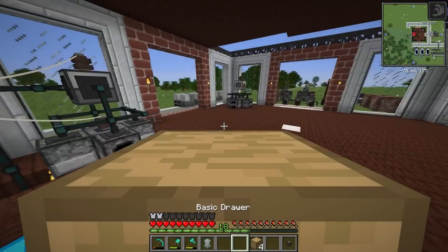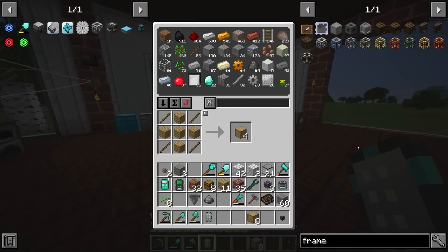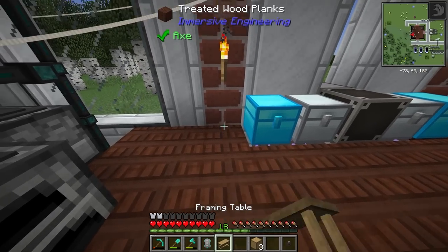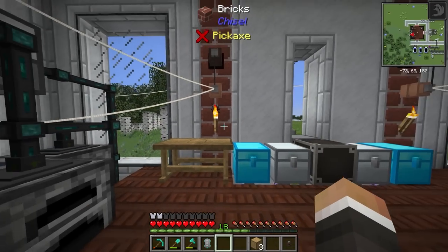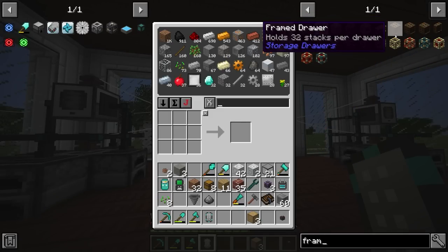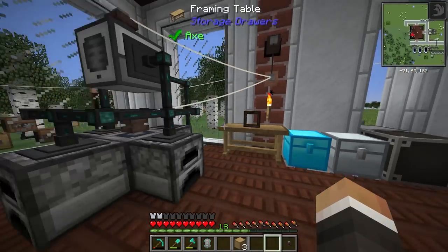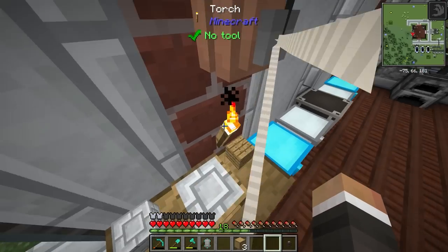Let me put the controller back and get the framed drawers set up. We need five trims, so two sets. Once we have that we can make the framing table. The framing table allows us to customize the look of framed drawers. A framed drawer is made the same way as a regular drawer but replacing oak planks with sticks. You can put bricks in the bottom slot, marble in the middle, and oak in another slot to get a wacky-looking drawer. The bottom slot decides the front texture, the right block decides the trim around the outside, and the top-left block decides the faces.